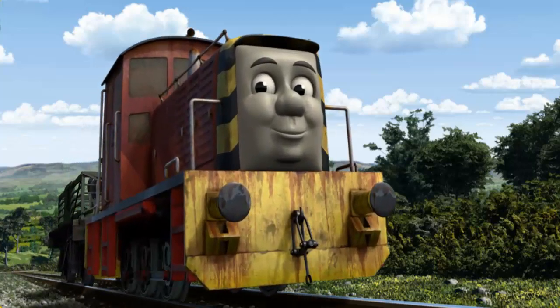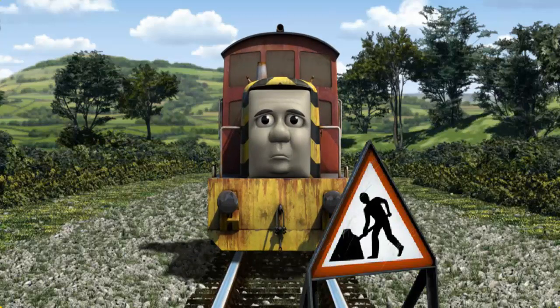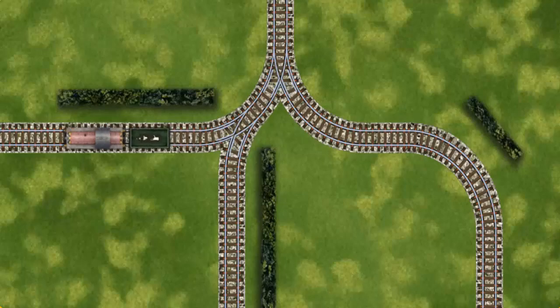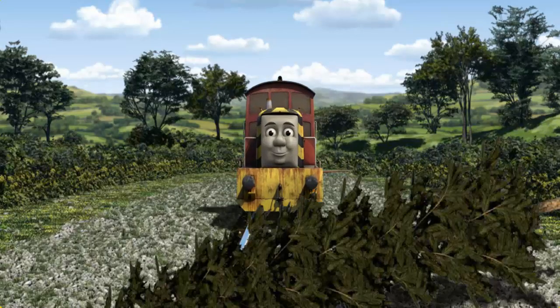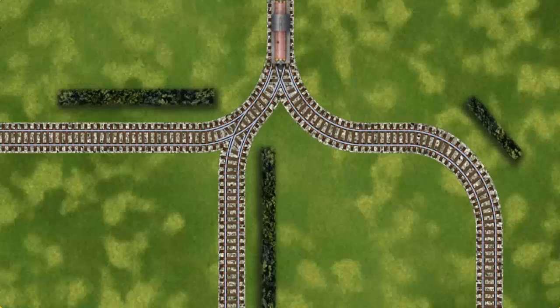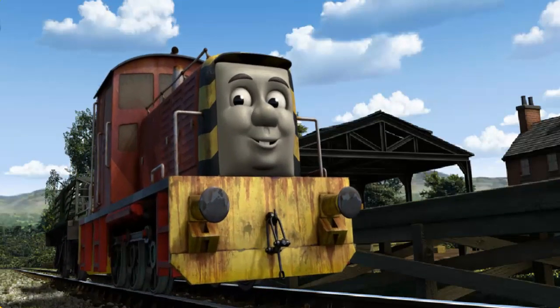Salty set out for Farmer McCall's farm. Suddenly, Salty had to stop. Because of track repairs, he needed to go a different way. Show Salty the track that goes nearest to the shortest hedge. Salty was on the wrong track. He needed to go a different way. Find the track that goes nearest to the shortest hedge. Salty arrived proudly at Farmer McCall's farm. With your help, he was a really useful engine.